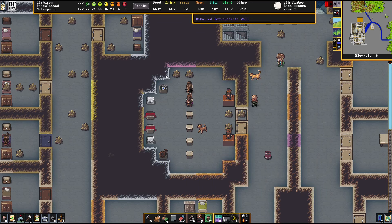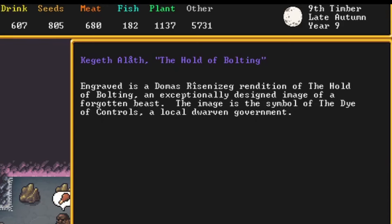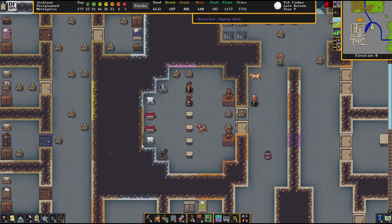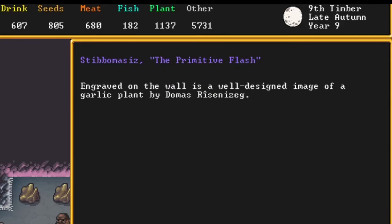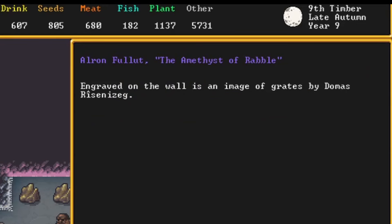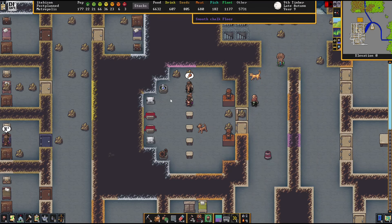We've got some pictures. Let's actually look at them because I don't think I've looked at them before. Six-sided long six-sided prisms. That's cool. Image of a forgotten beast — that's the local government. Image of a bloodthorn — that's the local civilization. Image of a garlic plant. Image of greats. And an image of leather armor. Awesome.